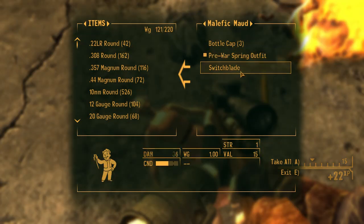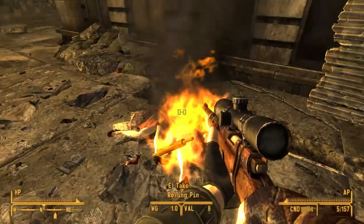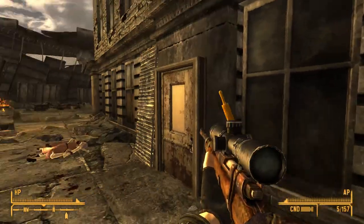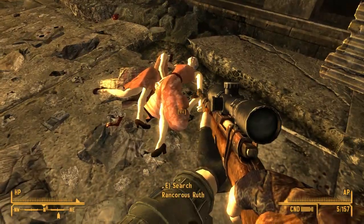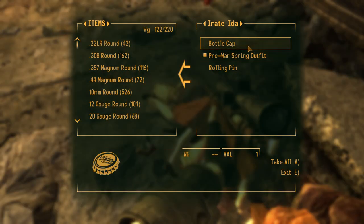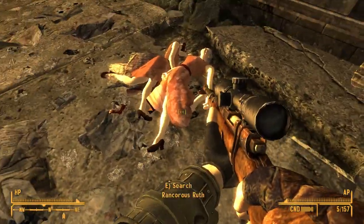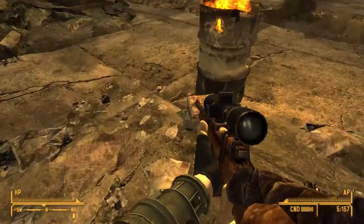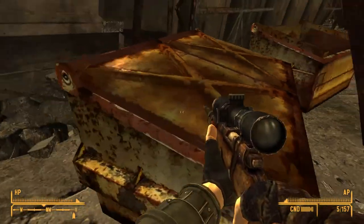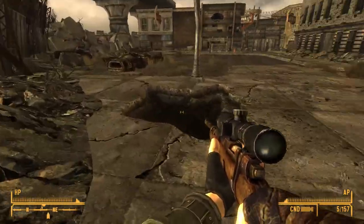Monty Python, why are you here? That's a switchblade, not a rolling pin. Do you want a rolling pin, Boone? From the facial expression, I'm going to assume no. I think he thinks this situation was all very, very silly. Oh, they were named: Malefic Maud, Rancorous Roof, and Irate Ida. Maud's Muggers, I suppose. Bottle cap. Sure.